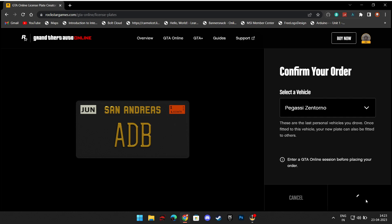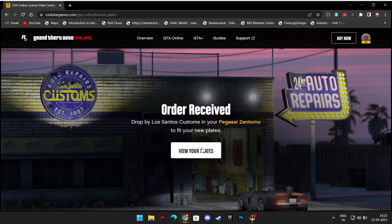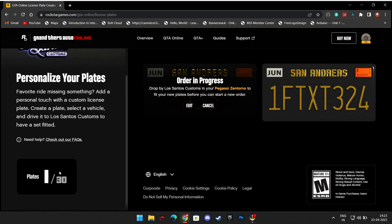Now, place your order and wait for it to confirm. Click view your plates to check or edit your number plates.